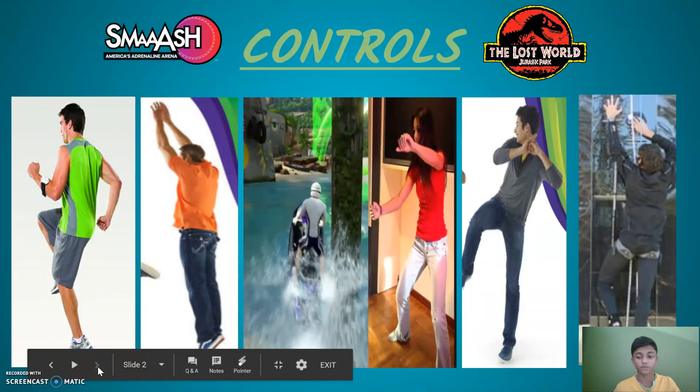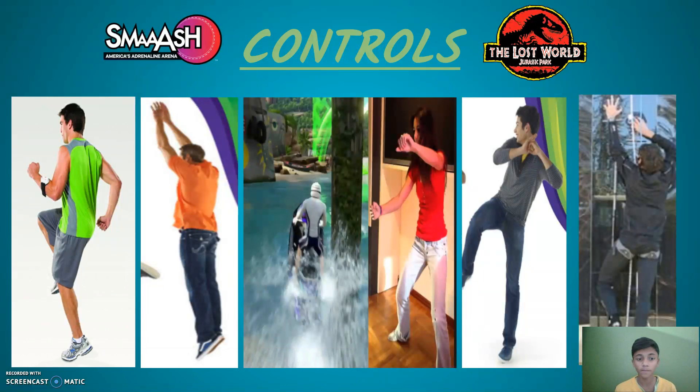The next slide is of the controls. The first control is to run — in order to run, you will have to lift your knees. The second control is jumping. You will have to jump on the spot, like the picture shown.